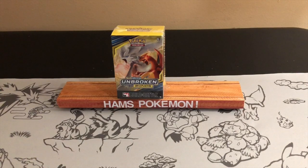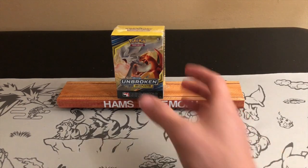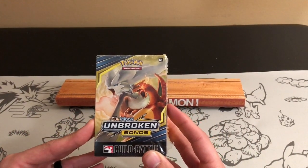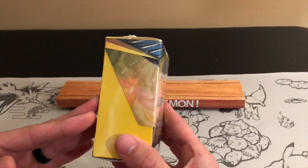Hello and welcome to Ham's Pokemon. Today I have just my second Unbroken Bonds product that I'm opening on my channel, and as you can see it is a Build and Battle box. These are fantastic — they come with four booster packs, a little promo set with 23 cards, and a few rules as to how to play. These traditionally we just called a pre-release, but now they're called Build and Battle.